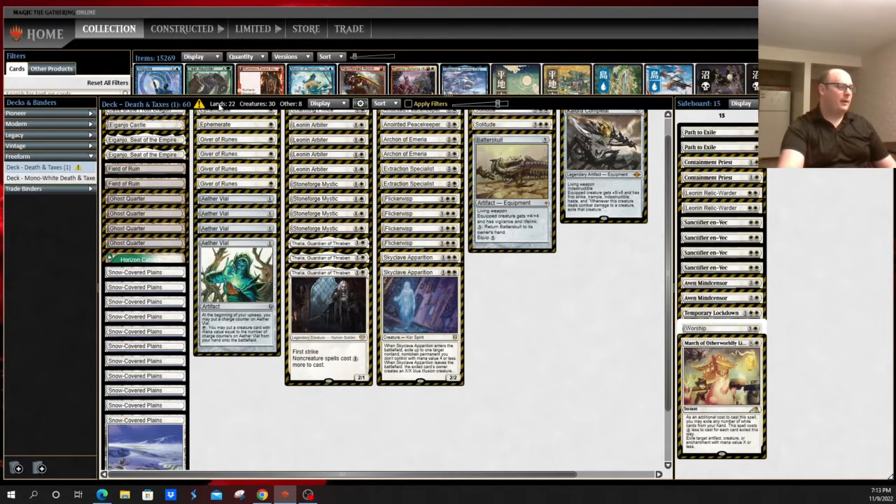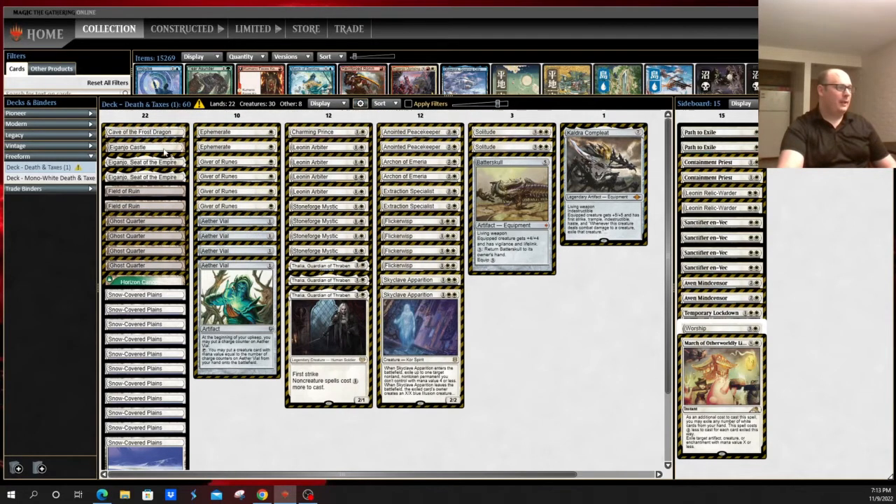As for the land base: obviously, you don't run fetch lands because you are a Leonin Arbiter deck. You basically play a pile of Plains, some canopy lands, a couple of each of the Ganjus, and some number of Cave of the Frost Dragons. That's kind of your land base.